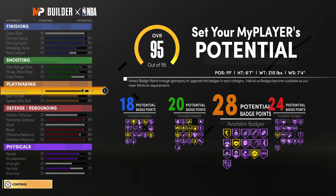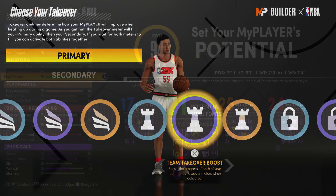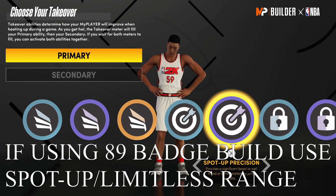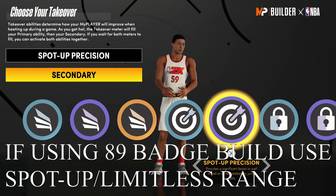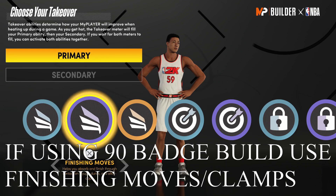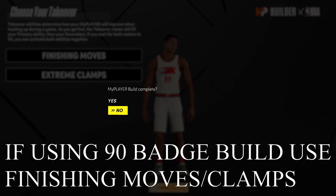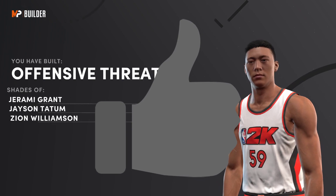Moving on to takeover: with the 90-badge variation I'm unable to unlock sharp takeover. However, if we revert back to the 89-badge variation, we can unlock sharp takeover. If you go with the 89-badge build, go with Spot Precision and then Limitless Range. If you can't unlock sharp takeover and want 90 badges instead, go with Finishing Moves first and then Extreme Clamp second. As you can see, we've built an offensive threat.